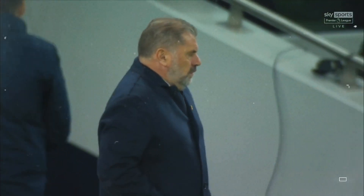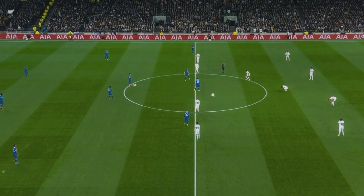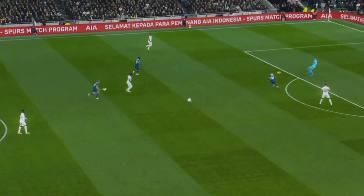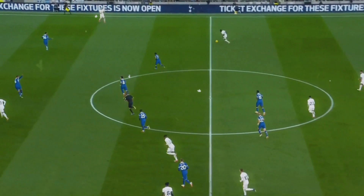Tottenham came into the game unbeaten in their league run, while Chelsea's inconsistency continued after being beaten a week prior. Spurs played with a high line, something they stuck to throughout the game. Spurs had a 2-3 build-up with Bissouma forming a triangle among the split centre-backs, flanked by an inverting fullback and a midfielder.